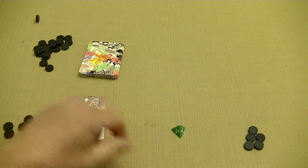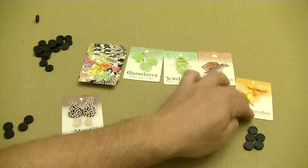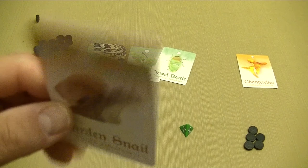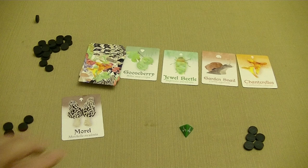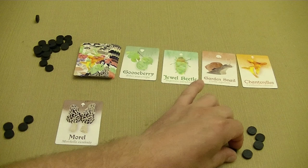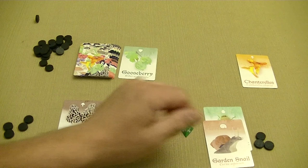The second player rolled a 4, so we have 4 cards coming out: a Gooseberry, a Jeweled Beetle, a Garden Snail — one of those wilds — and a Chanterelle Mushroom, one of each type. With snails, they attach themselves to one of the other types of cards and it becomes one of those in terms of majorities. You can only purchase one type of card but the snails can go along with them. We're going to get a jump on the insects and spend two stones to pick up this Jeweled Beetle, and the Garden Snail will go along with it.